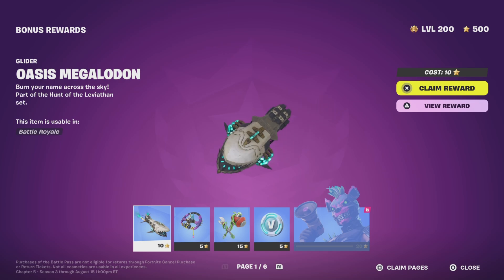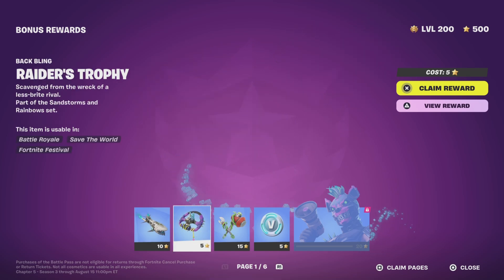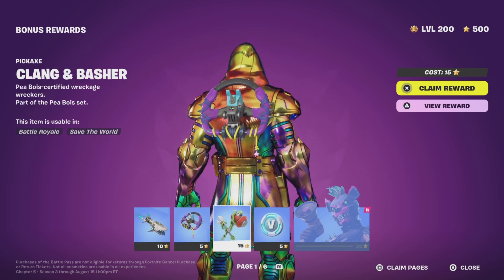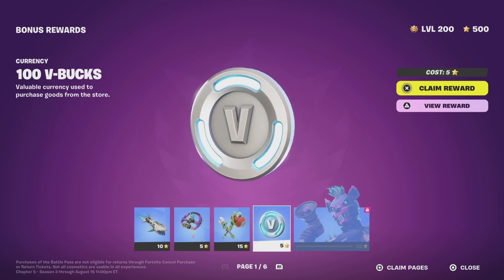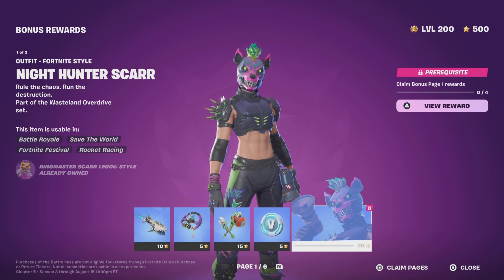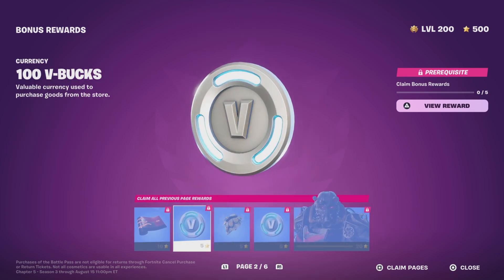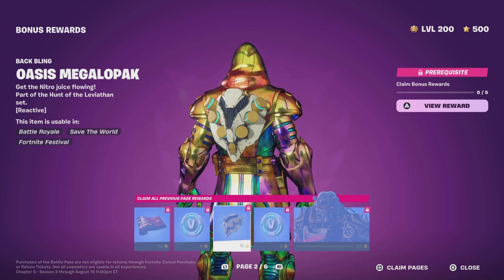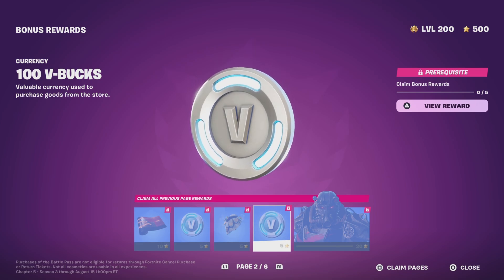The first item is the Oasis Megalodon Glider, then we have the Raider's Trophy pickaxe, Cling and Basher, then 100 V-Bucks, the Knight and Hunter Scar Fortnite style, then the Overseer Wrap, another 100 V-Bucks, a back bling Oasis Megalodon Pack, and then another 100 V-Bucks.